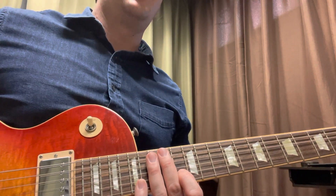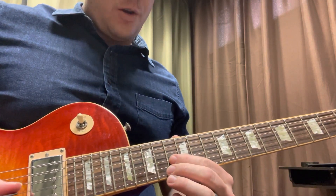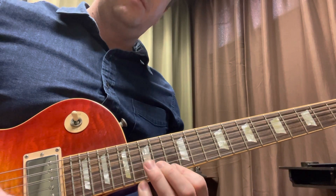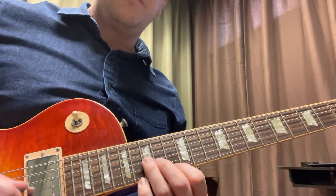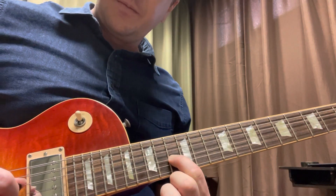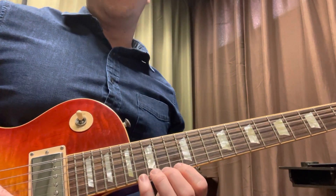The second line is going to be very similar to the first one. The only difference is we're going to start on the 13th fret of our third string: 13, 14, 16 of two, 13 of one, then 15 of three, 16, 14, 13 — prepping to go to 13 of the third string. The only new difference is we're going to do 16, 14, 13 of our first string.